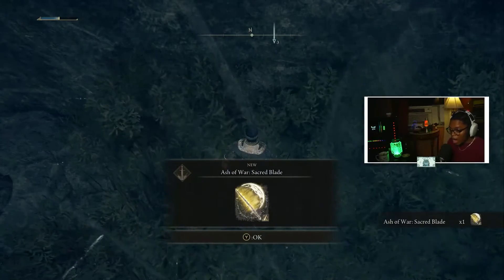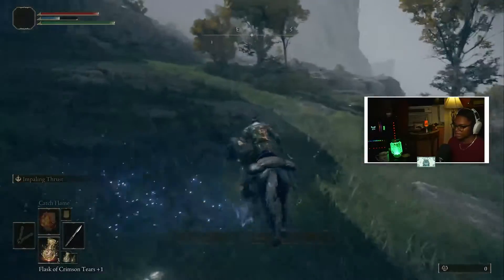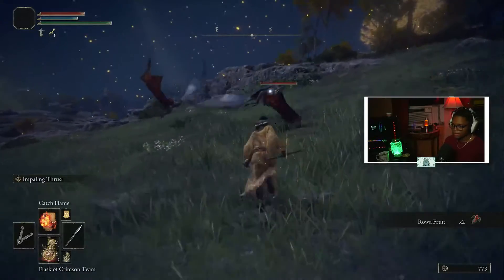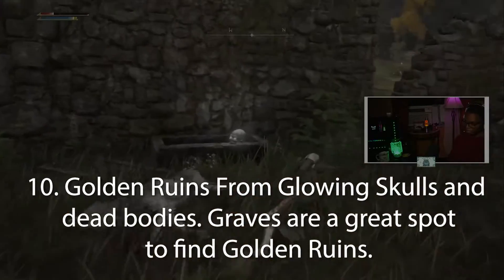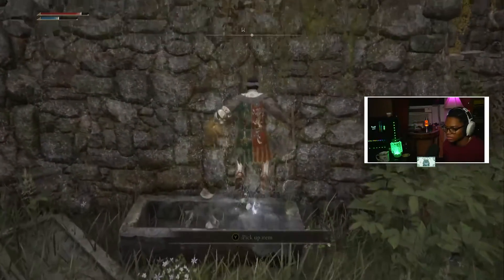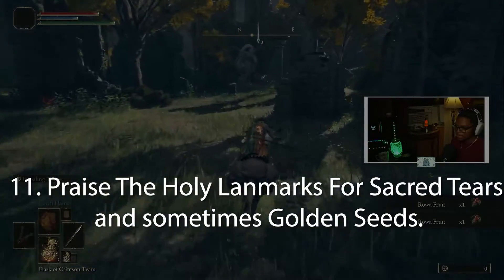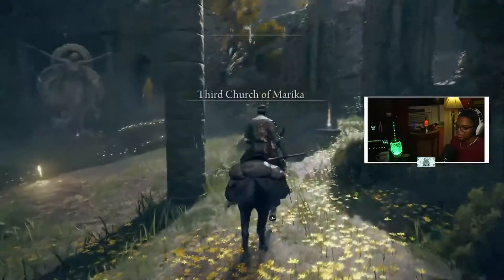Be on the lookout for glowing beetles, because they actually drop Ashes of War — welcome to Elden Ring. Another fun fact: at nighttime, when you see gold falling down from the sky, that's actually a 5% bonus you get on runes. So kill creatures at nighttime for a little bonus. Also, be on the lookout for glowing-eyed skulls, because they have golden runes inside them — usually found around dead bodies and grave tombs. And watch out for churches and holy figures on the map, because they can sometimes have Golden Seeds and Sacred Tears at them.